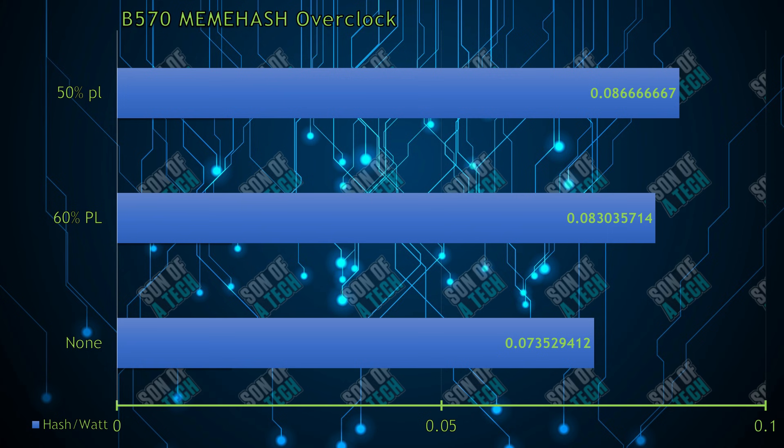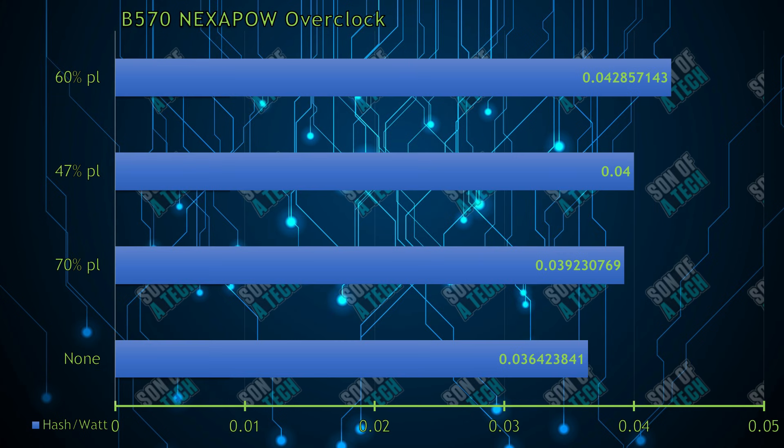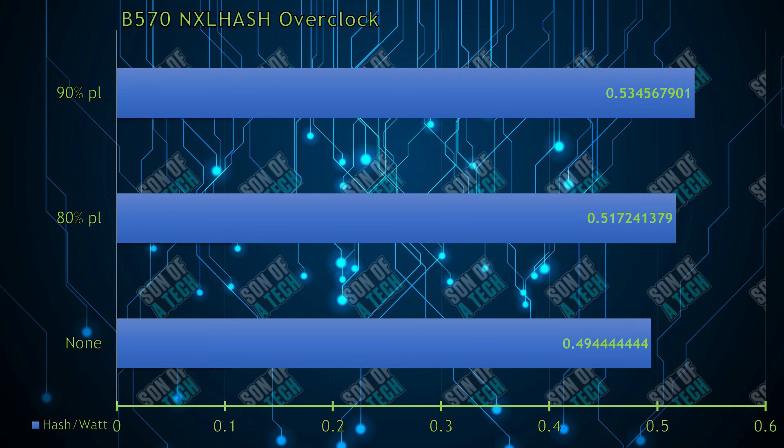MemeHash benefited from decreasing the power level to 47%, achieving 7.8 megahash per second at 90 watts — resulting in 0.08 megahash per second per watt for a 17% increase in efficiency over stock. Nexa Proof of Work benefited from conservative clocks with a power level of 60%, achieving 4.8 megahash per second at 112 watts — resulting in 0.04 megahash per second per watt for a 17% increase in efficiency over stock.